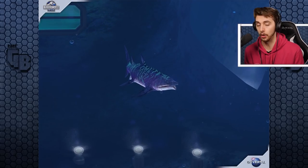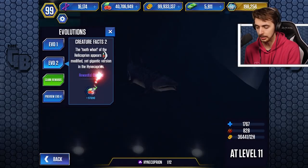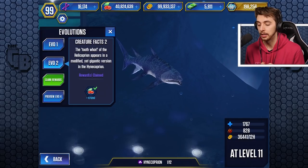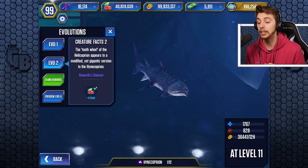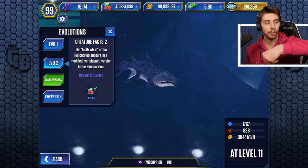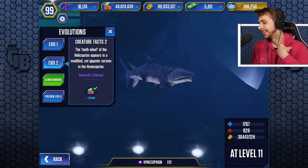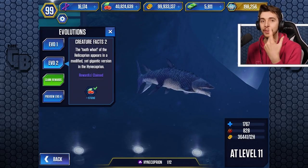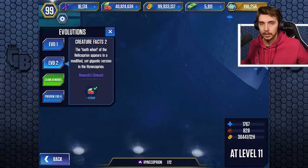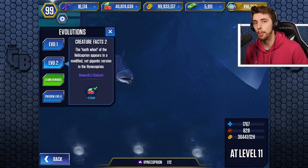Oh, it's one of the best creatures. Not the best, but it's one of them — it's up there. Also, let's collect these. 'The tooth whorl of the Helicoprion appears in a modified yet gigantic version in the Hynecoprion.' Okay, because when Jurassic Park Builder came out, what we thought Helicoprion was — its jaw went underneath and flicked out to catch fish. But now we know it was just coiled around inside its mouth. And when it comes to scientific discovery, that'll probably be outdated in another couple of years — 'no, it was sideways and it buzzed around like a saw, like something on Robot Wars.'